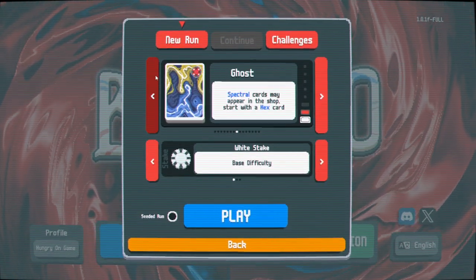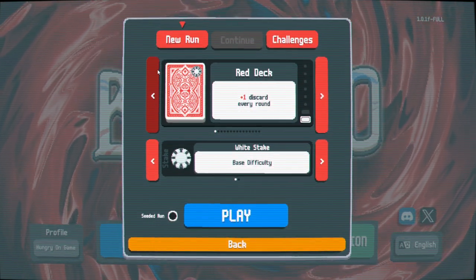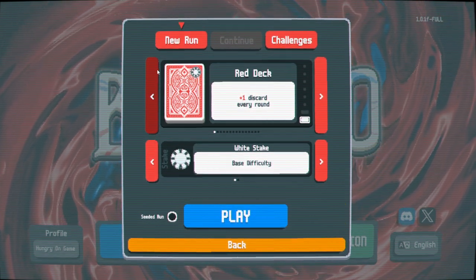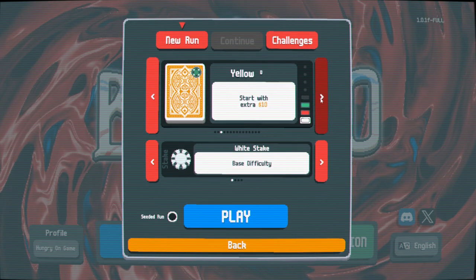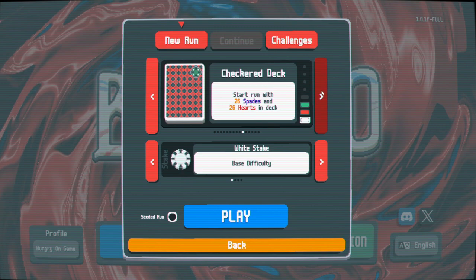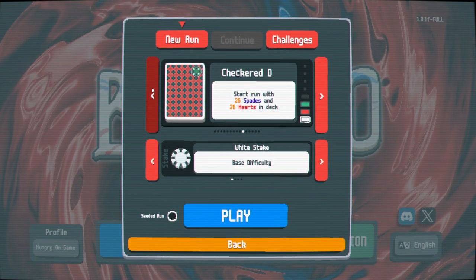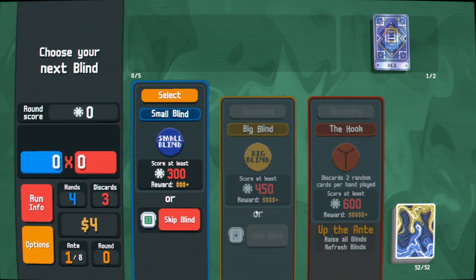So I can only take common jokers. Generally, the way things work is that I'm allowed to take a non-common joker if I would sell it immediately. So I can't, for example, take Cartomancer - which I think is uncommon - click it for a tarot card and then sell it. But I can take a joker out of a pack if there's no common jokers and then sell it for money. So again, mostly the spirit of the rules rather than the letter of them.